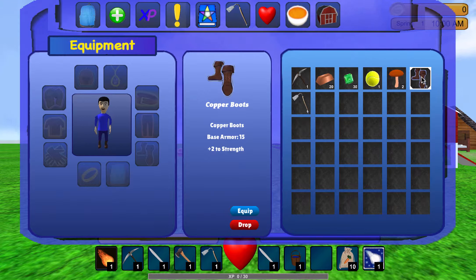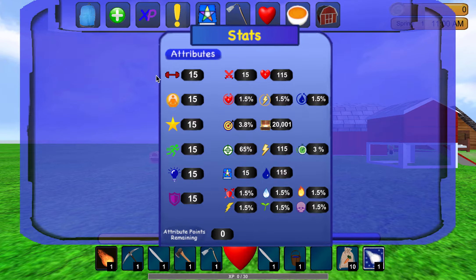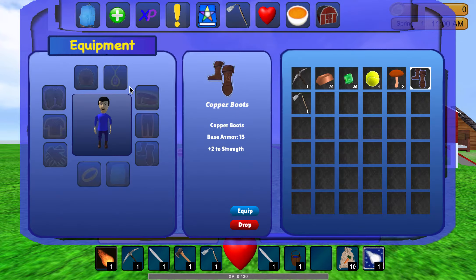I also made it so the stats update — I have to update the whole UI and everything. Just to show you guys, on the stats page right now strength is showing 15, so the attack power is 15 and the life is 115.